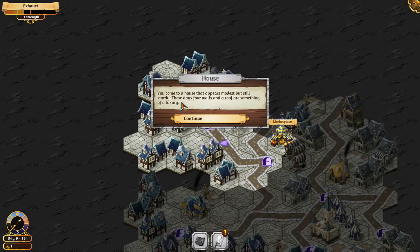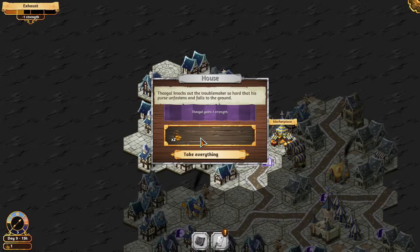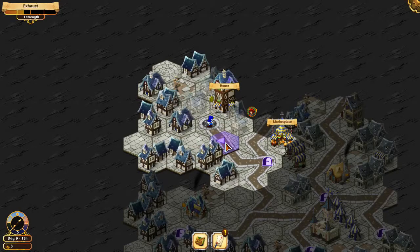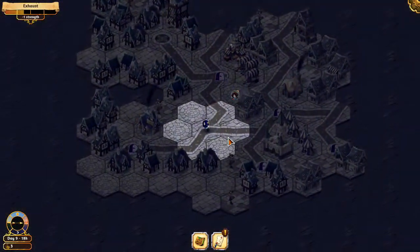You come to a house that appears to be modest but still sturdy. A drunken man stumbles onto his front doorstep — he probably got lost on his way back — and although he can barely stand on his own feet, he looks somewhat aggressive. We stand in with our tank unit, take strength, take everything. I actually wanted to rest there, but it didn't happen.